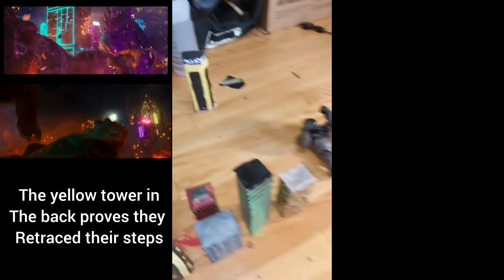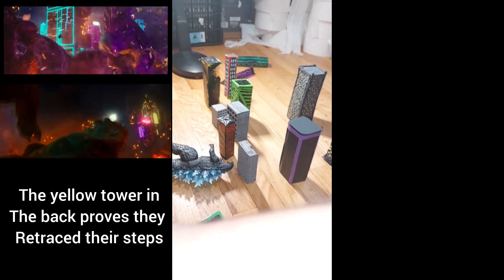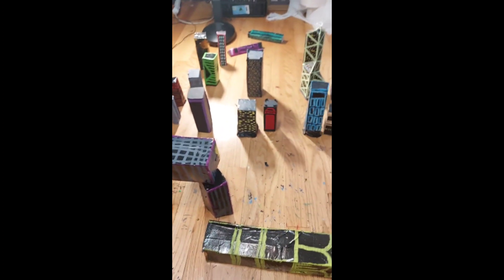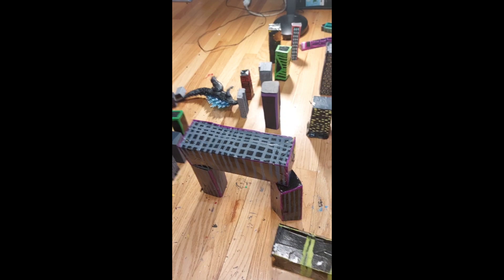That's when he stomps on his chest, and from this angle these buildings are in view. That also explains why you see these buildings — originally I thought they went straight but it looks like they went to the right and then back left. And that's all of the Hong Kong fight. I'm not sure if I can do the Mechagodzilla battle, but at least I figured this one out, so that's awesome. Bye bye.